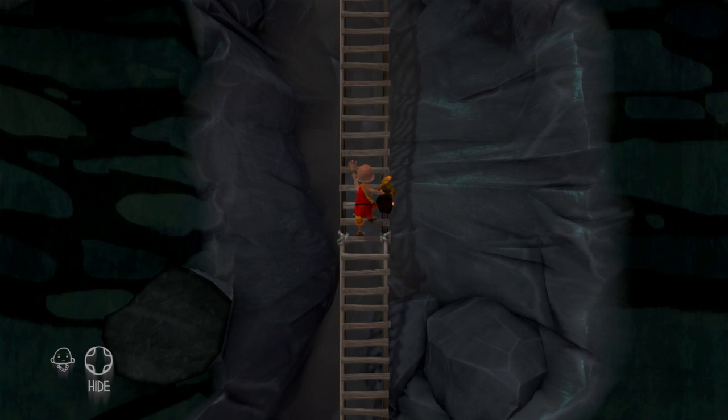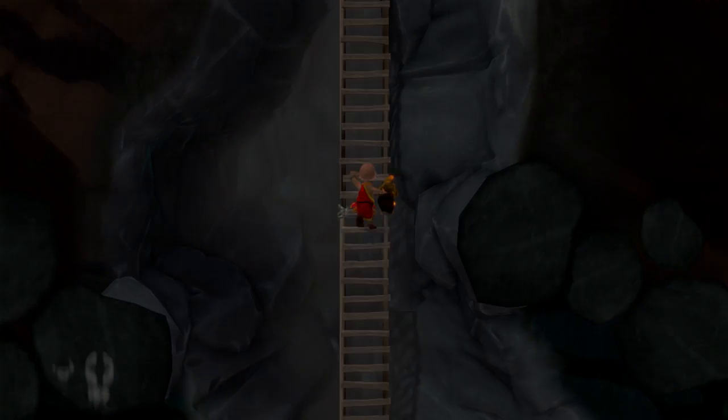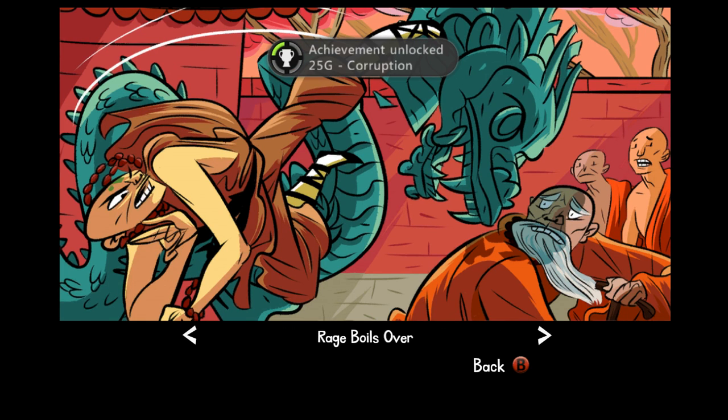Most games have alternate endings and The Cave is no different. This achievement is called Corruption — it is the bad ending. You will gain this when you get all seven characters to the bottom of the cave and the guy gives you what you desire most, and you walk out the door and climb up the ladder with each of the seven characters.